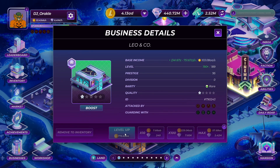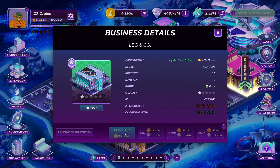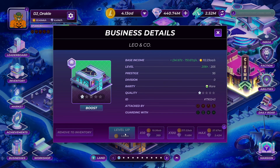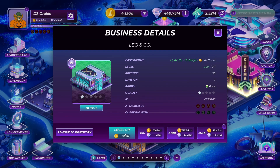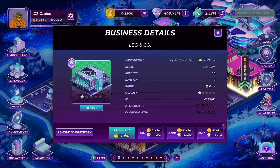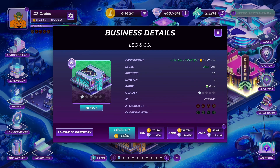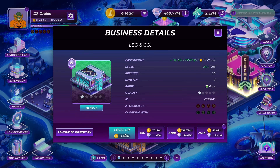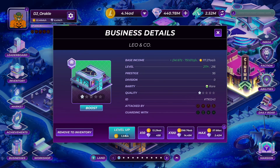That is phase one, happening before the next blitz. Phase two will happen before World Series Two and it's going to contain a new voucher feature. They will be revamping the market so that only vouchers can be used to purchase items. You'll be able to buy vouchers with CRO, and they'll share more details on exchange rates when the feature launches.